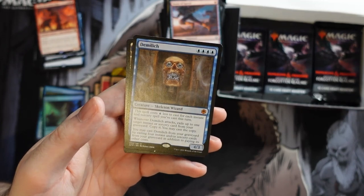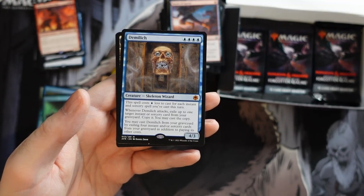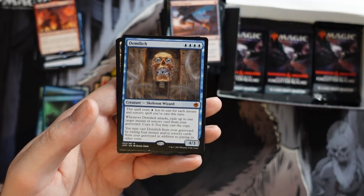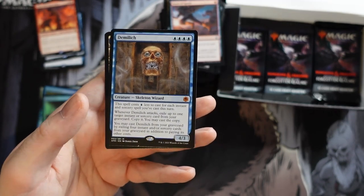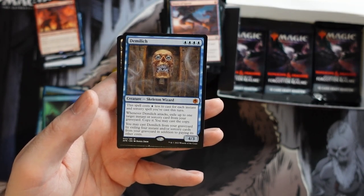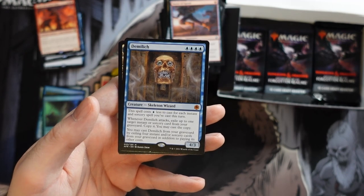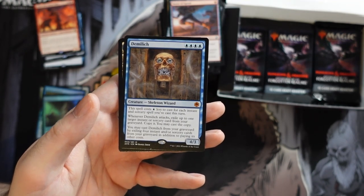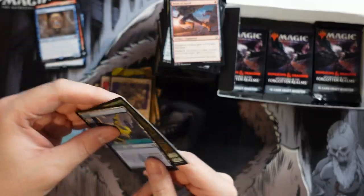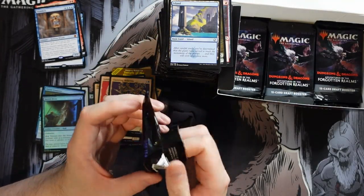Lightfoot Rogue, Monk of the Open Hand. And there it is — Demi Lich! The box has been made. The reason I wanted this card is to try it out in Phoenix in Modern, because it works well there. The cool thing is it not only works from the graveyard but the cost reduction means you can cast it from your hand — unlike Phoenix where you have to discard it. You can just play it out of your hand for a 4/3, or discard it and get it back later. That card's a home run.